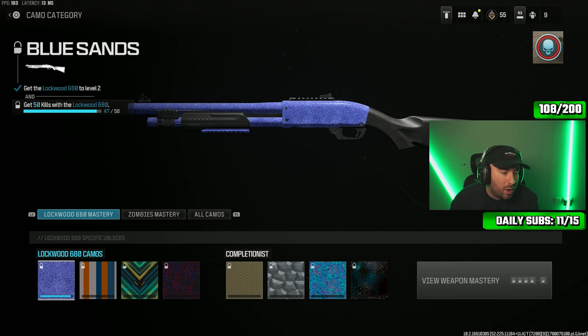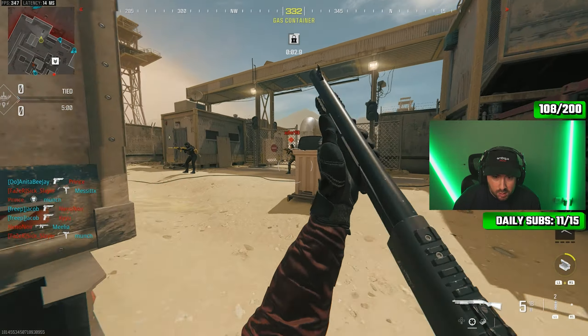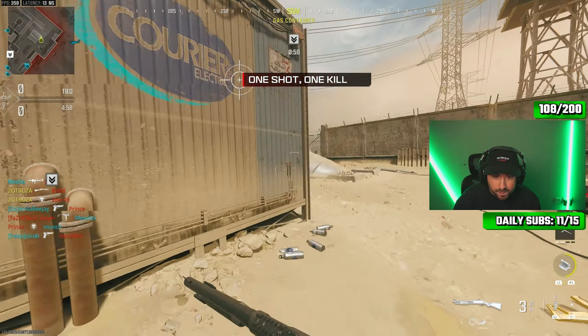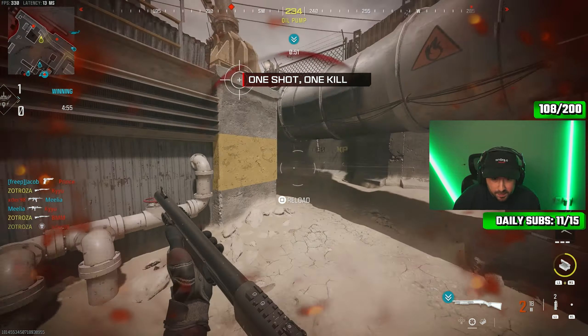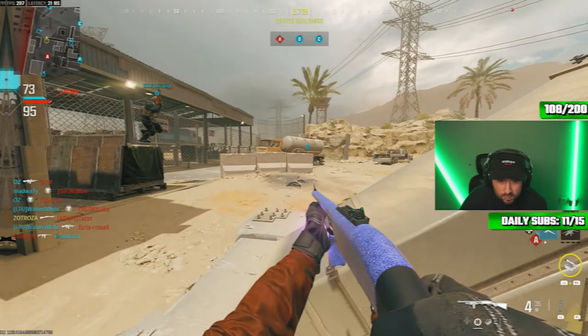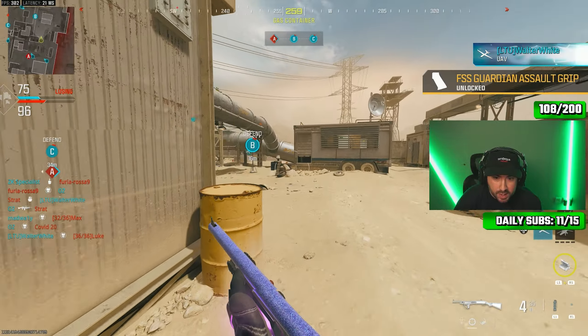We need three more, come on. Three kills — we've secured the lane. Not a three-beat but I'll take it. Blue Sands camo unlocked! All right, level 11, so everything now is gonna be hip fire kills.